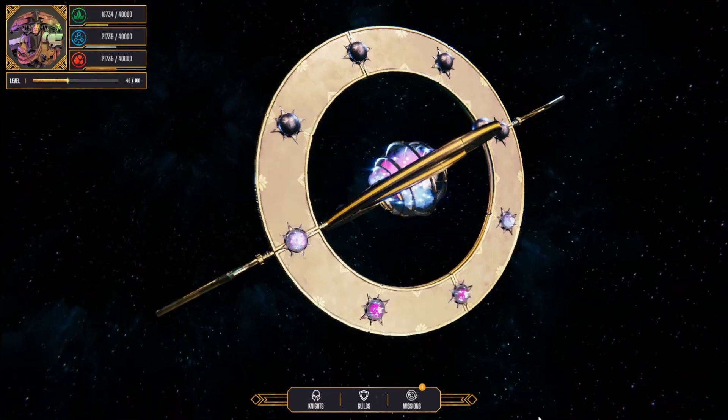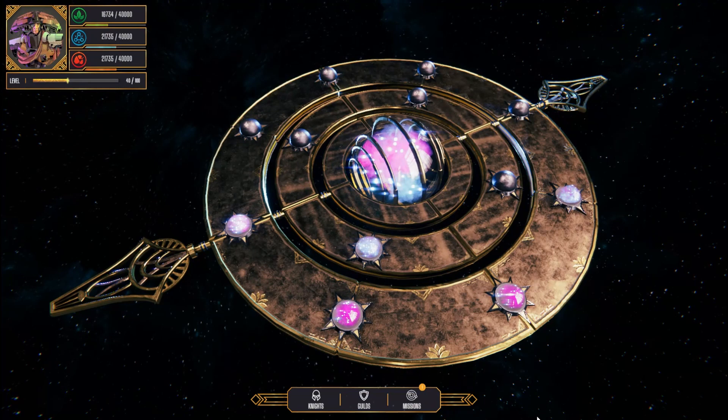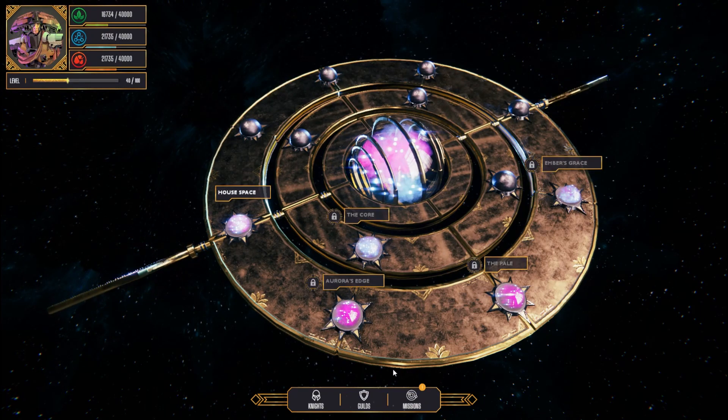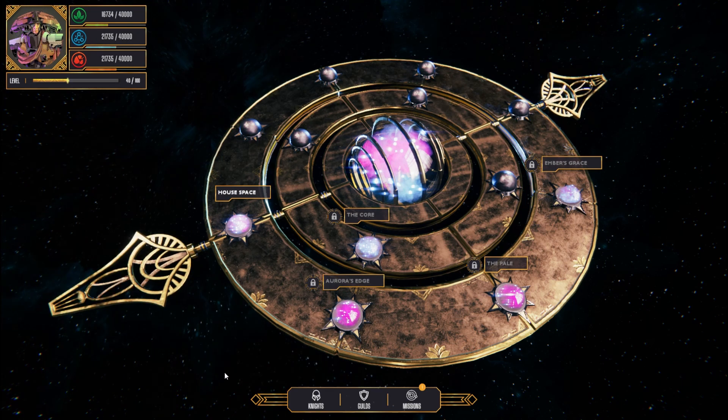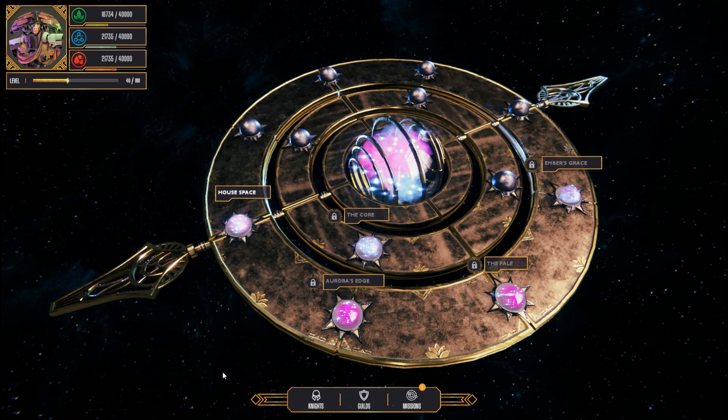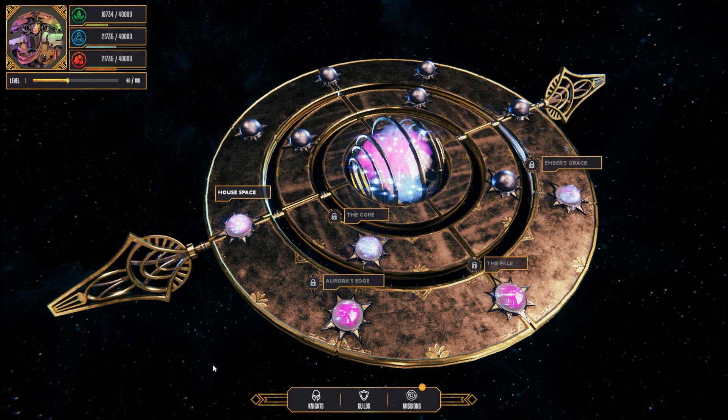Welcome to Echoes of Empire. This is our galaxy map. At launch the game will consist of five star clusters. Each star cluster will contain four zones and thousands of NFT celestial objects scattered across millions of map squares.